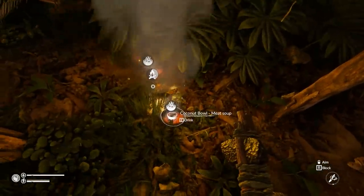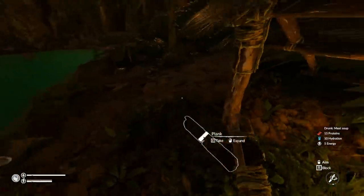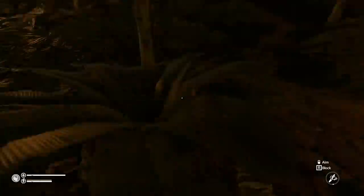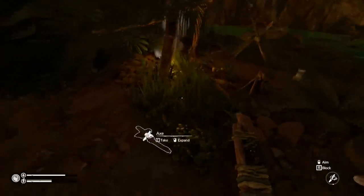Now we got some stew - coconut meat soup. We'll drink that, get some hydration, get some proteins. We're totally fine. The only thing we need is fats - we can get those from coconuts. How's this water doing? We have 4 out of 30 hydration. It's definitely not rain. So this does collect water even without rain - that is confirmed, and that is really, really cool.